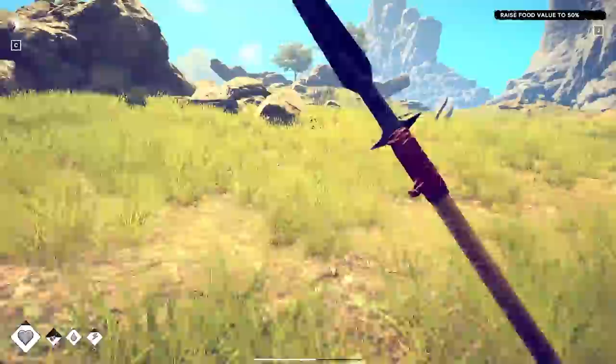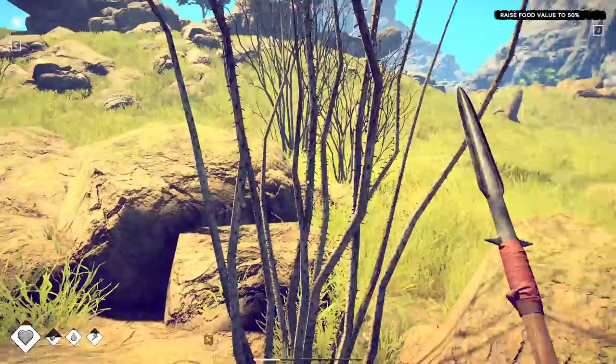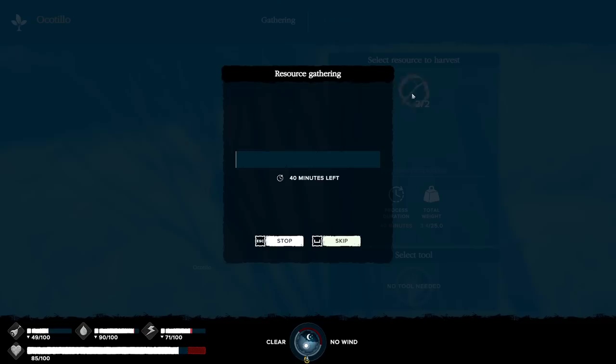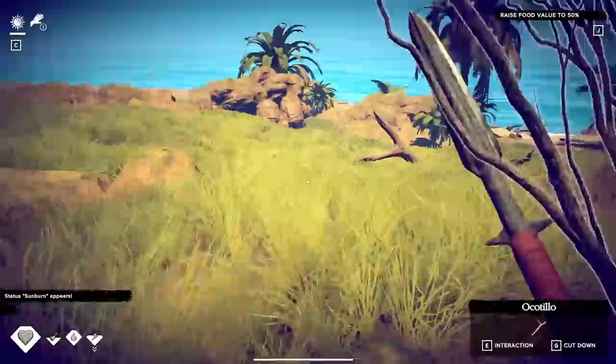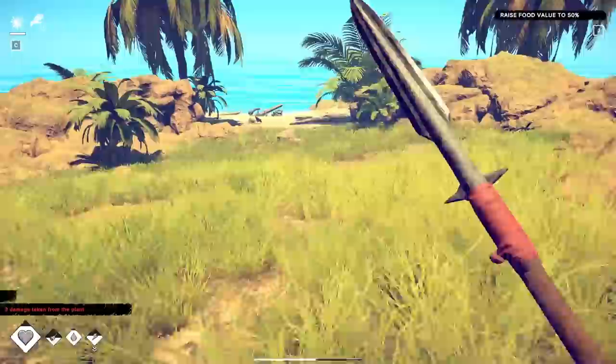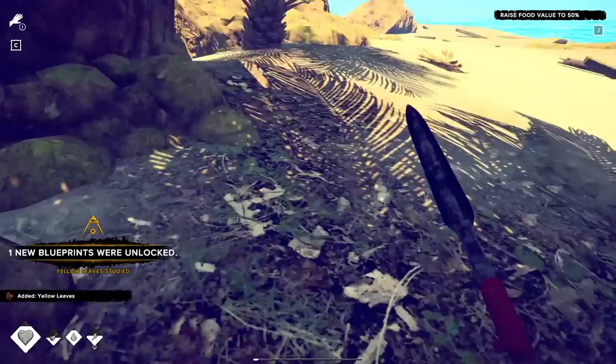We need to get our food over 50 percent. We're going to come up here where there are some branches — you're going to harvest these, not chop. You could skip the wait if you don't want to wait the whole time. The sun is going to be a problem here pretty soon. I got some sunburn — that little hand icon means sunburn — taking damage, but at least I got the sticks.